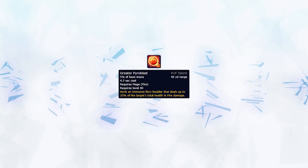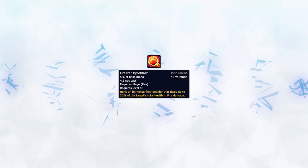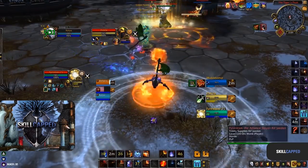Now that you know the basic one shot combo, you can also add a greater pyro blast to it. This deals some ridiculous overkill damage if you're able to cast. Just take a look at this enemy monk. Make sure you don't blink.